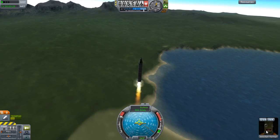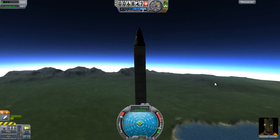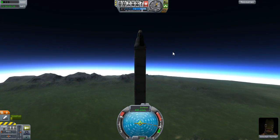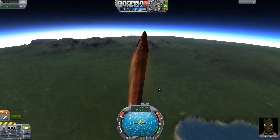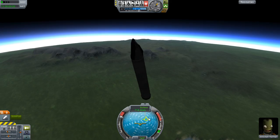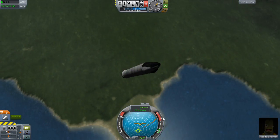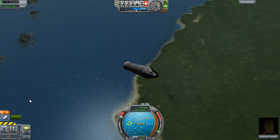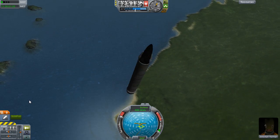Look at the lighting effects on Jebediah — it's rendering the lighting effects in real time as it spins. Strobe light! Jebediah is having a disco dancing party. Oh crap, we're about to run out of fuel. Oh no! Why are we on fire? We're spinning! Stop spinning! Stop spinning!